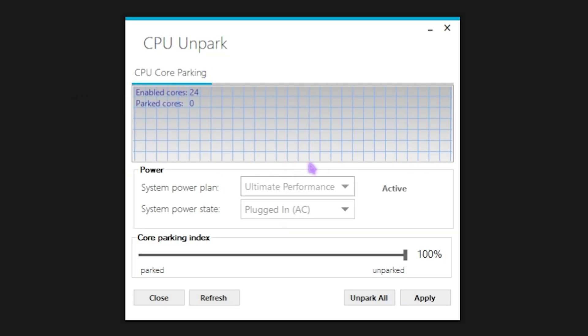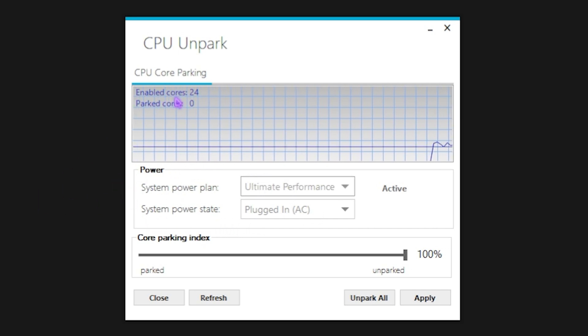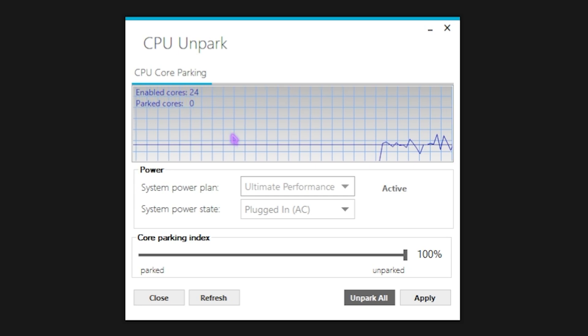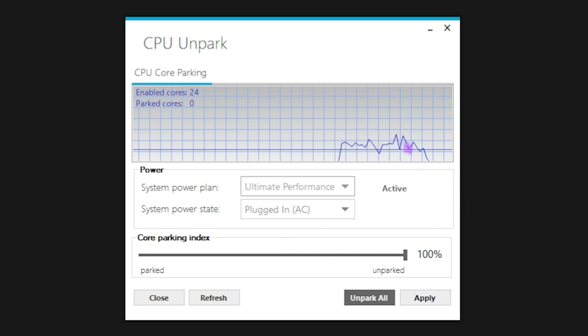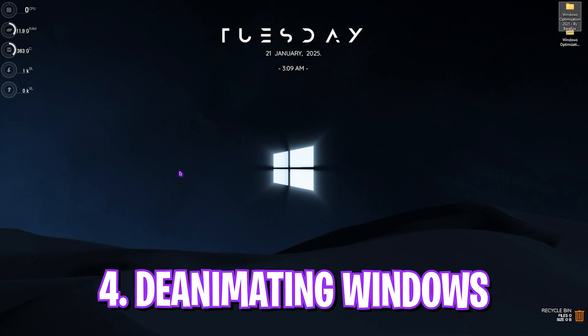The second program is Unpark CPU. Open it and locate your enabled cores. Slide the Core Parking Index all the way to 100 to keep all cores enabled. Windows by default tends to disable cores no longer in use, which can cause performance issues and frame loss. Keeping all cores enabled will drastically improve your gaming performance. Once done, close it.